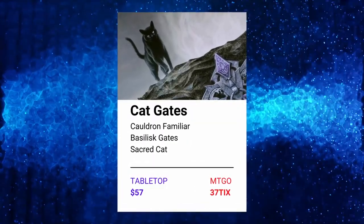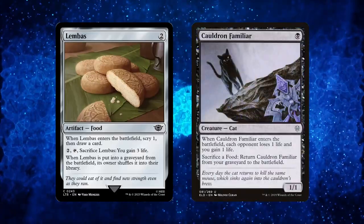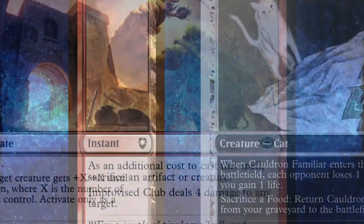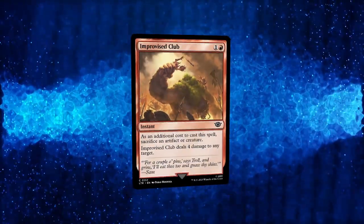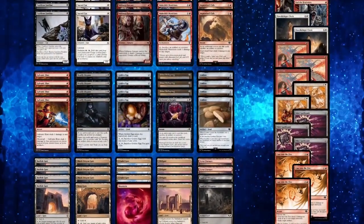Our second deck is Cat Gates, which relies on Lembas and Golden Egg to be used to bring back our Cauldron Familiar to the battlefield. And thanks to Basilisk Gates, our little friend is almost guaranteed to be a deadly threat. We also run Improvised Club as a sacrifice outlet and Cast into the Fire as a sideboard option, giving this deck a huge upgrade to stand out in the meta.